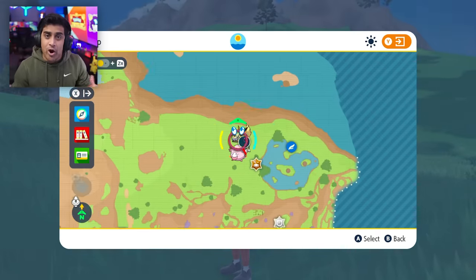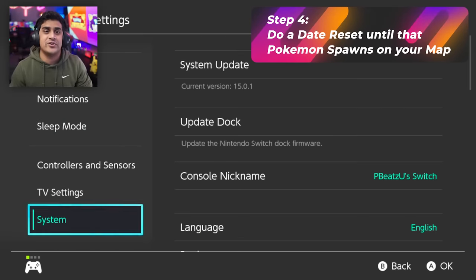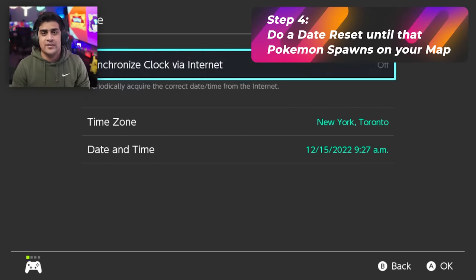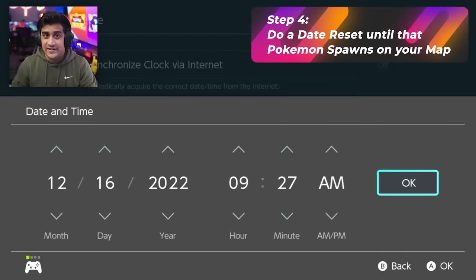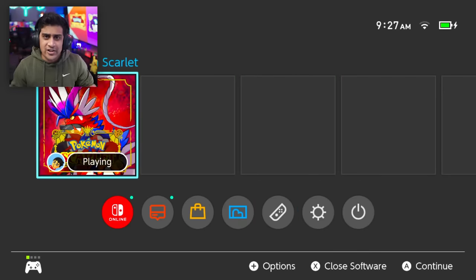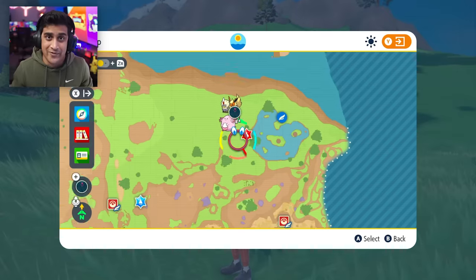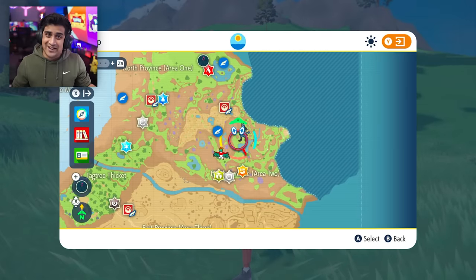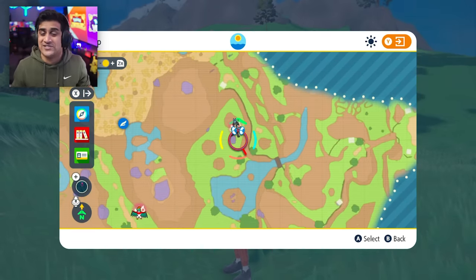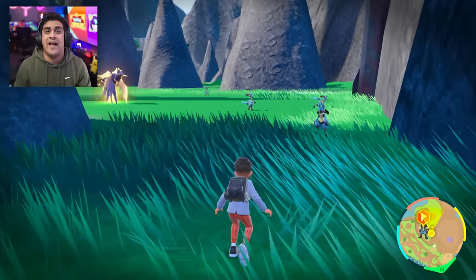Once you arrive at those orange-marked areas, you're going to start your date reset. A really good tip is to open up the in-game map while you date skip. I did a couple of date skips forward by one day and eventually the Lucario outbreak did show up on the map, as you can see over here. I was kind of shocked — I'd never seen a Lucario outbreak in my life, and this was very exciting. So I marked it on the map and headed towards it.